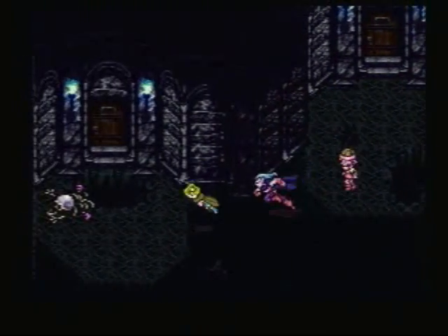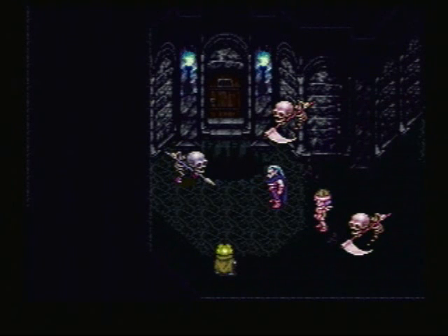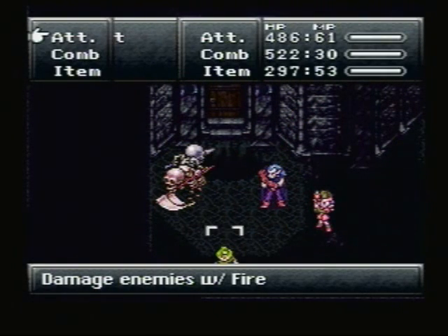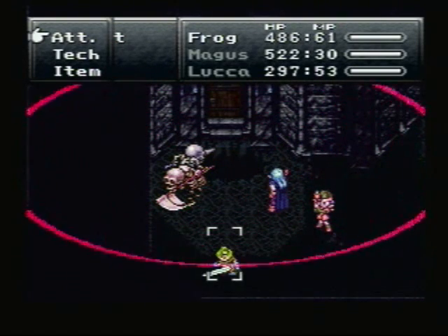So we've gotta kill all the baddies, which is good — it gives us money, XP, and tech points, because this group still needs to learn more abilities. Frog's just kind of here for the ride, because these things don't really take too much damage from water. Go figure.